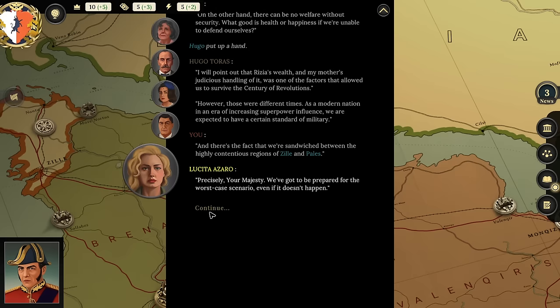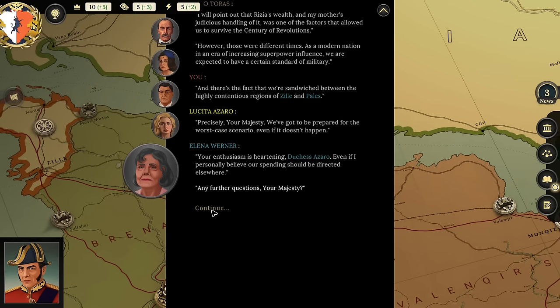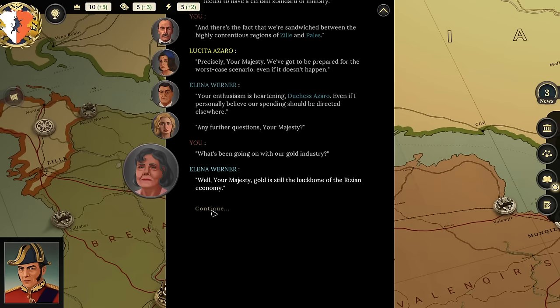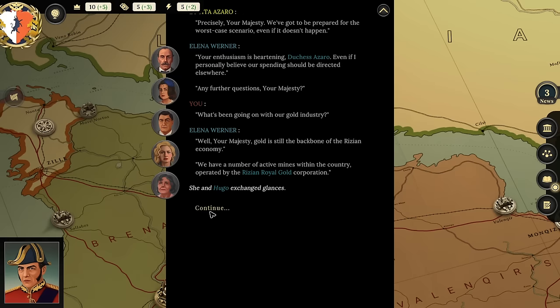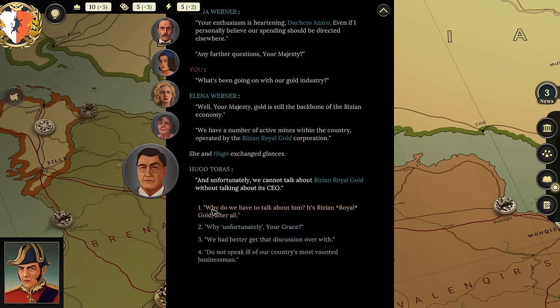Elena asks if there are further questions. I ask: 'What's been going on with the gold industry?' Elena explains: 'Gold is still the backbone of the Rizian economy—we have active mines operated by the Rizian Royal Gold Corporation. Unfortunately, we can't talk about Rizian Royal Gold without talking about its CEO.' Hugo and Elena exchange glances. Player comments: 'Why do we have to talk about him? It's Rizian Royal Gold, after all.'